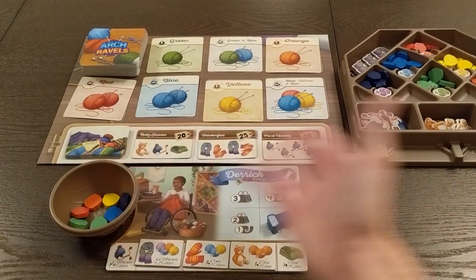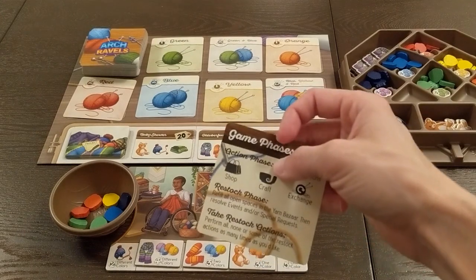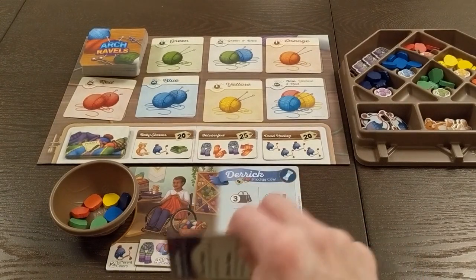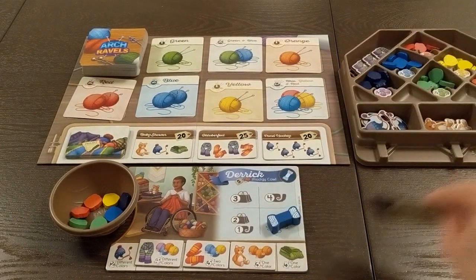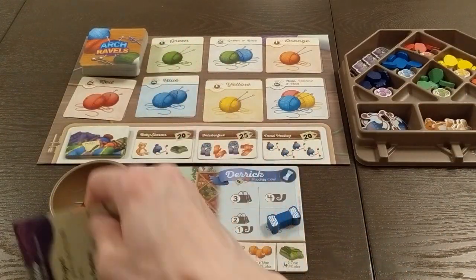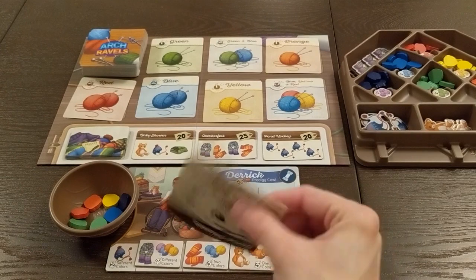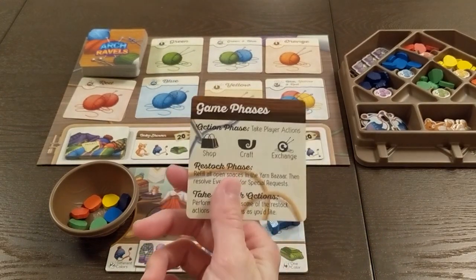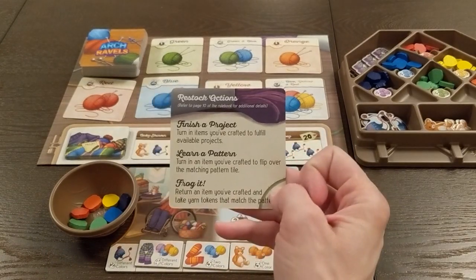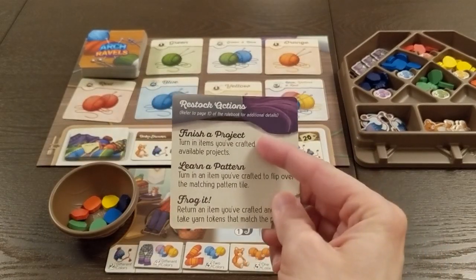The last action I go into is the exchange action, explaining how that works with the yarn. Then when going through the restock actions — this is also why I suggest that if you're teaching the game, you go first, or have another experienced player go first. Have new players go last so they can get a sense of how the game works: you take your action phase, restock the market, then take restock actions, which are all explained on the back of the player aid. It's very clean and clear.